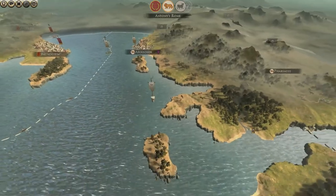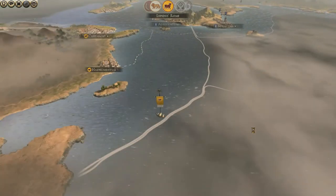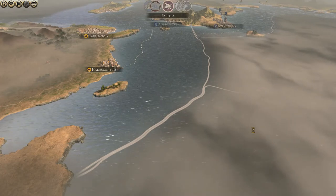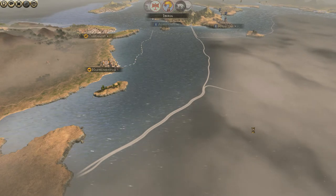Octavian will be leading an army somewhere - don't know where though, so we've got to find them. It looks like... was Mark Antony being blockaded, or was it reversed - he was blockading someone else? I don't know, let's have a look.